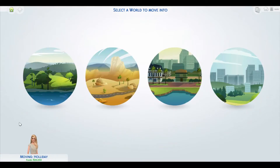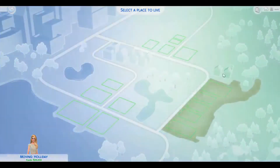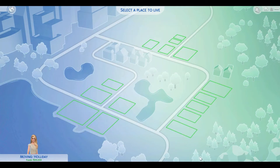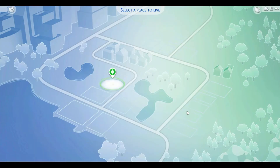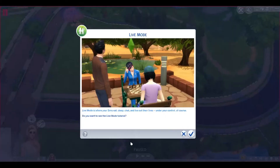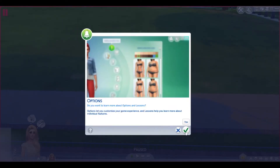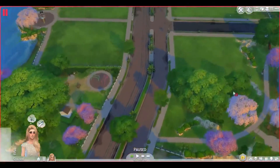Now there's a new world called New Crest — we click on it and this place is freaking gigantic. Look at all this lot space. It's a blank lot and it's really pretty. I'm just going to go into a small lot and look at the background scenery. New Crest is freaking beautiful.